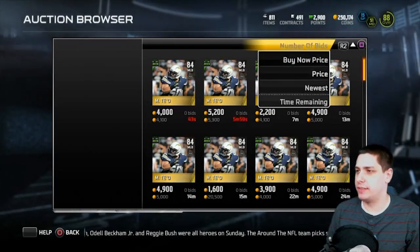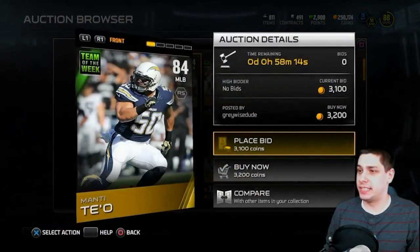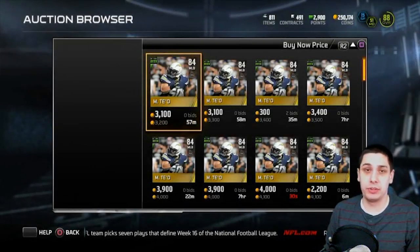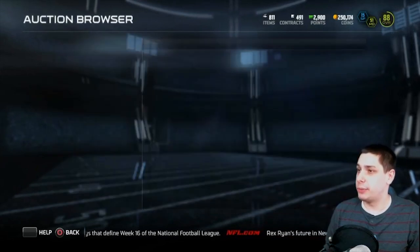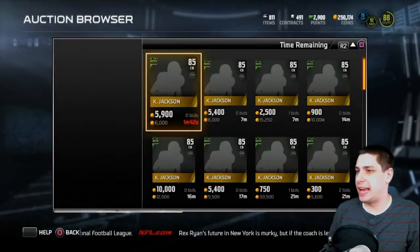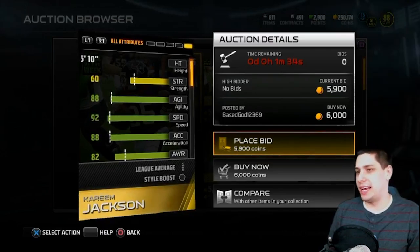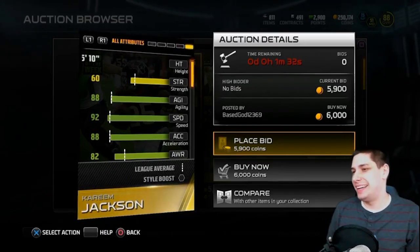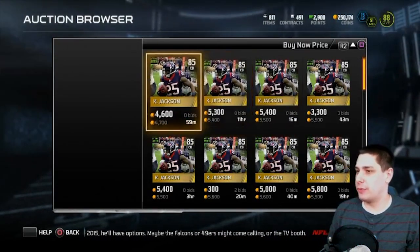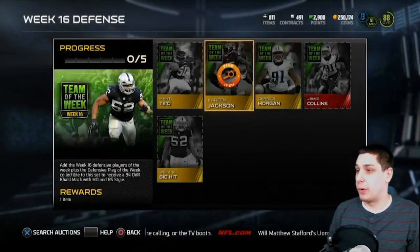The other items in the defensive set: there's a solid item from Antwaun — I was kind of surprised to see him; I didn't really know he had that great a game this week. About 3,200 coins for it, not too bad — 85 speed, 90 acceleration. It's not anything spectacular but given that it's only 3,200 coins, that's a pretty good price. Kareem Jackson is decent; he does only have 92 speed, so nothing great. He's going for about 4,500 to 5,000.